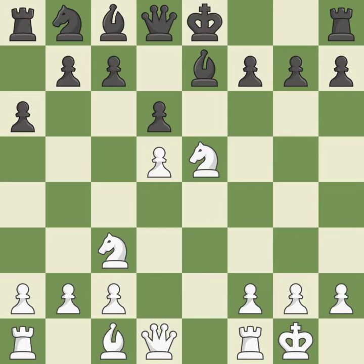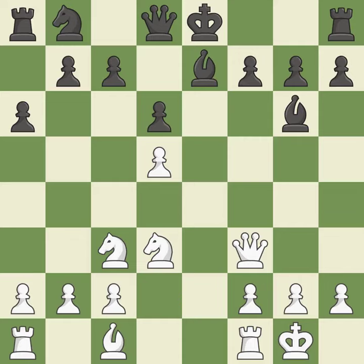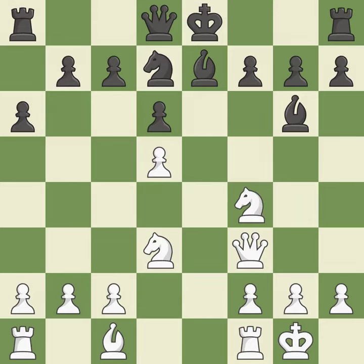The knight is brought to safety — ideal. By doing this, a bishop moves out of its beginning square and into the action — quite good. By assaulting the enemy bishop, this activates a piece while also buying time — that's good. This move puts the bishop on a safer square — best. The best choice is this one — ideal. The knight can now control more squares as a result.